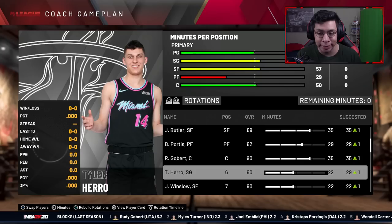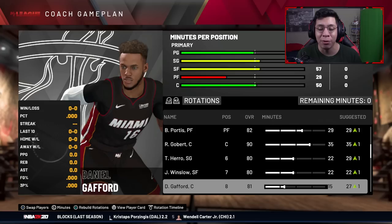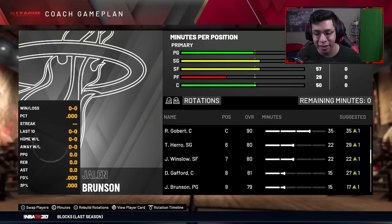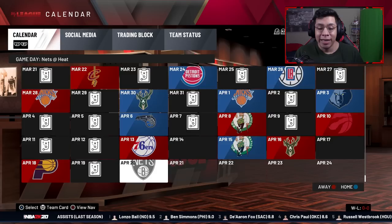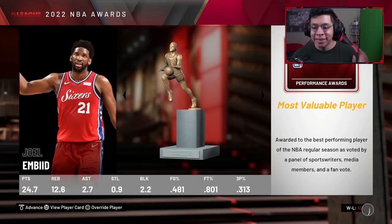Tyler Hero is supposed to be the starter so hopefully he gives great offense off the bench, though he might take minutes from Nunn. Gafford comes back from two seasons in the G League as an 81 overall backup center. Brunson is a 79 overall. We're ridiculously deep. I need to re-sign Nunn and bring back Jimmy Butler this offseason.